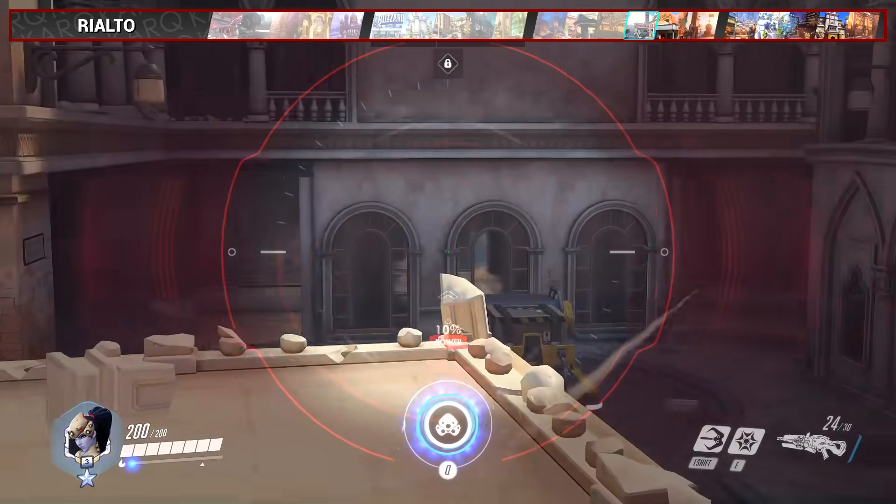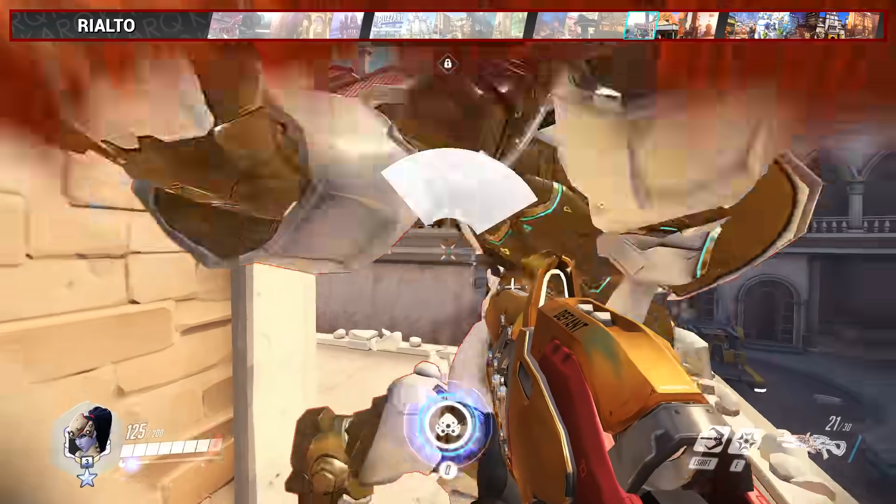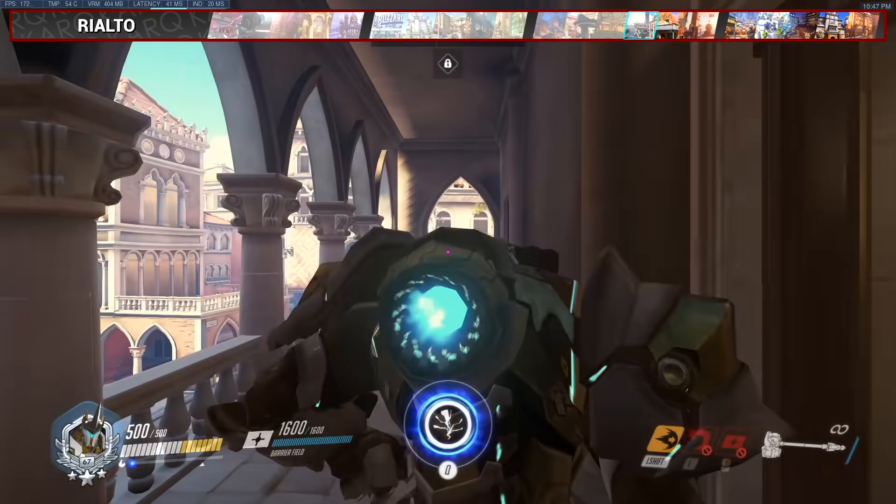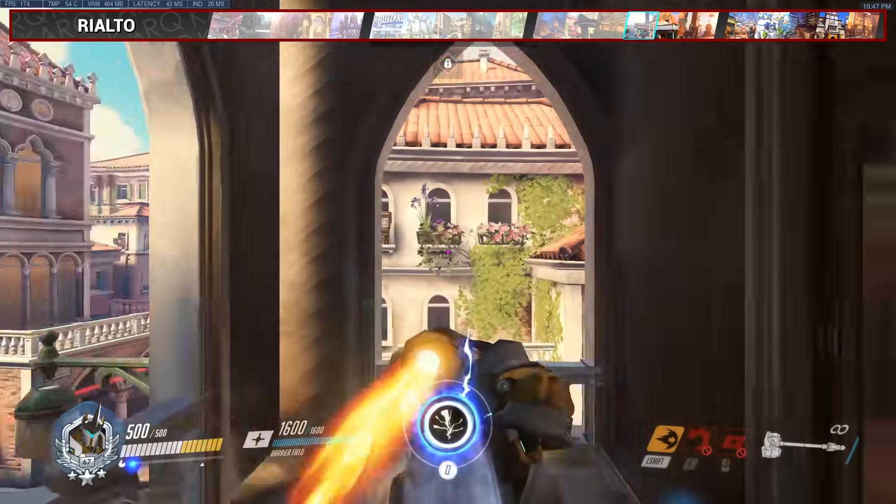For Rialto, this charge is for attackers to clear the top right high ground so they don't shred your backline as you push the payload. Start by going up the stairs from spawn to the high ground, then start the charge around here and you'll be grand.